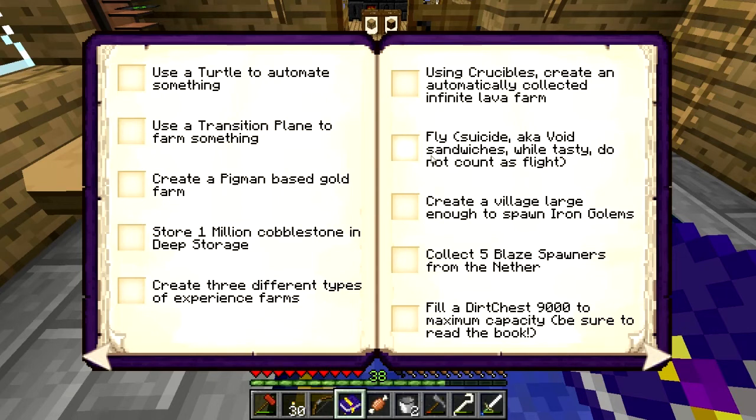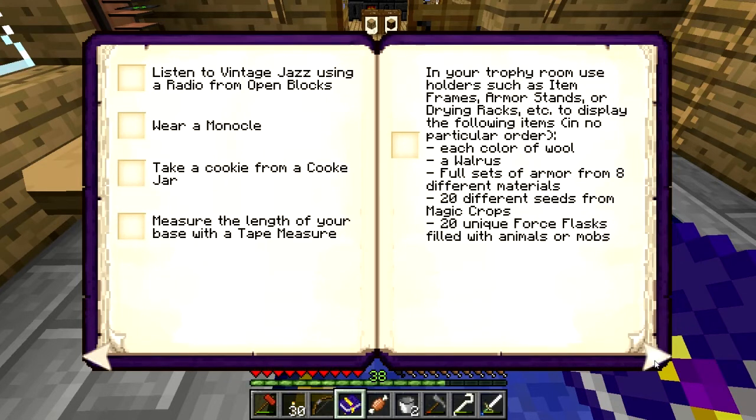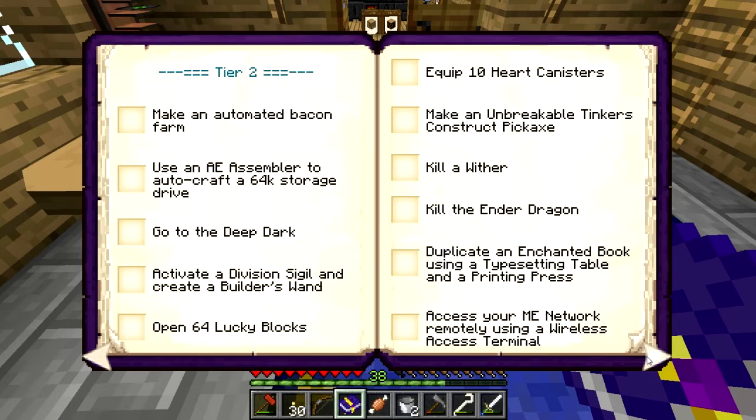What the hell is a transition plane? I've never heard of that. Three different types of XP farms. Create a village — that's going to take lots of emeralds to make villager eggs. I've got to go to the Nether. Wear a monocle — okay. Each color wool, full sets of armor from eight different materials, 20 different seeds for magical crops, 20 unique forest flasks filled with animals or mobs.